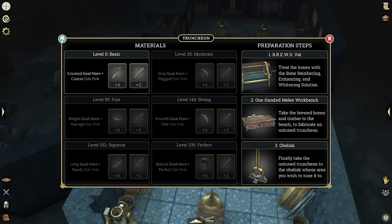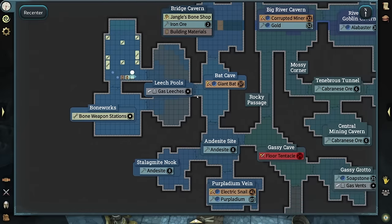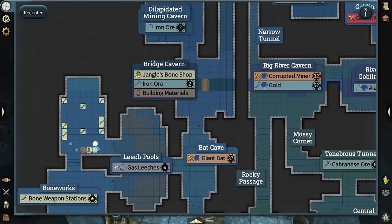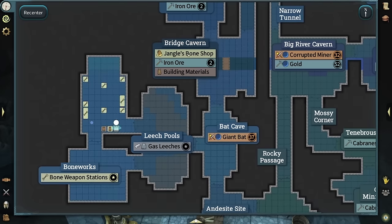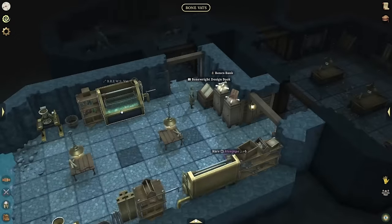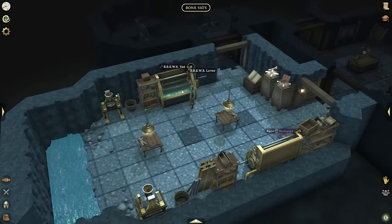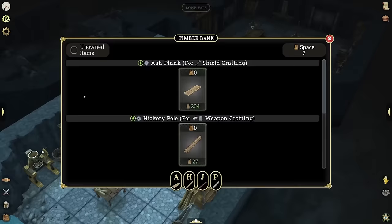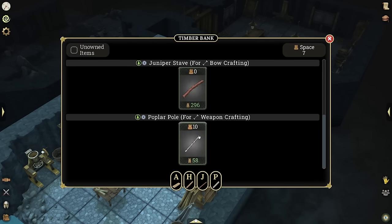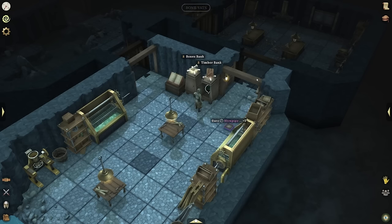Those Crooked Goat Horns are going to be very helpful. You can always go to the map and see that you can buy certain bones at the bone shop — so if you don't have enough bones, you can just run over there, buy the bones, come back, and begin your process as a Bone Rite. It's a very simple process: you use the brew vat to actually brew these bones, then use the timber bank to take some out. In this case, we'd want Poplar Pools — withdraw some Poplar Pools with some bones and go right at it.